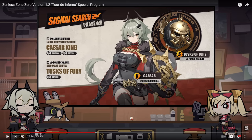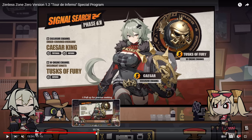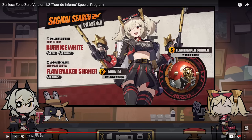Speaking of Caesar, she is the Phase 1 banner, so she will come out first with her W engine. Her W engine info hasn't been released yet, but if I had to guess, it'll probably be a support or impact W engine — maybe increased stun, more attack for party members, or increased shield strength. It'll probably be centered around her kit, just like any other event agent W engine.